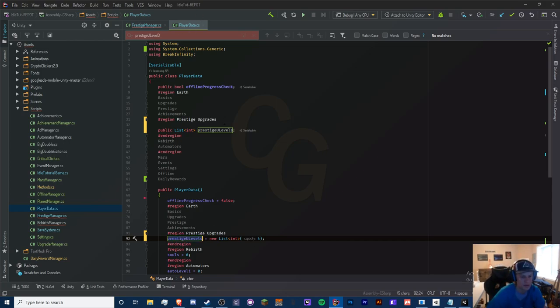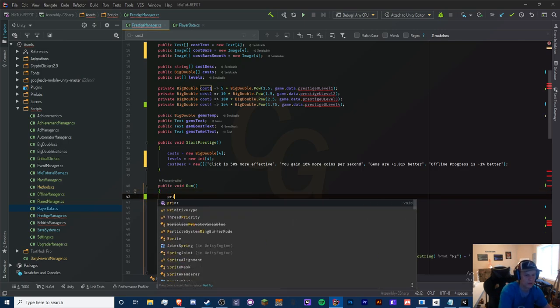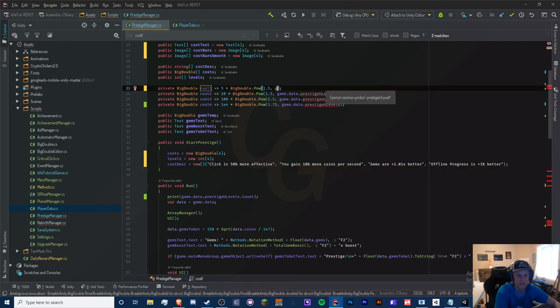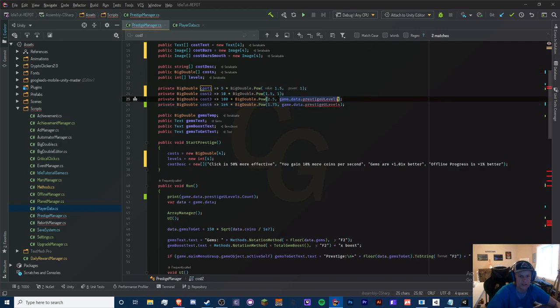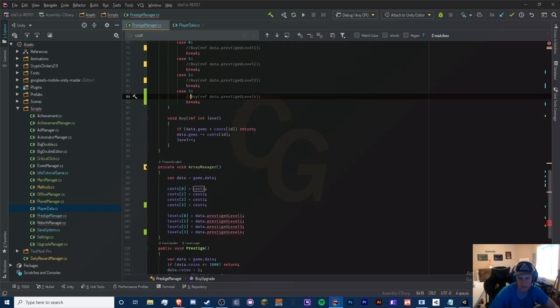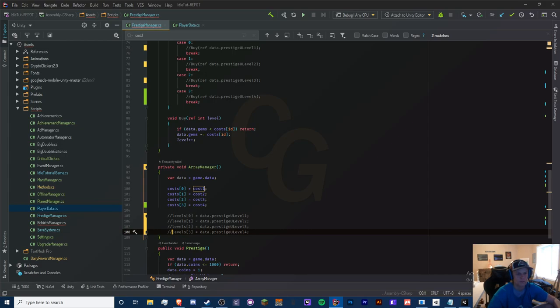Let's say we want to add two more upgrades. The issue is that because we're not creating a new player data constructor every time we load the game, the list size will just be whatever was saved. Let me demonstrate — I'll print the prestige upgrade levels count on run. I can guarantee this is going to be a size-zero list when loaded from an existing save.